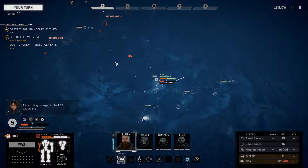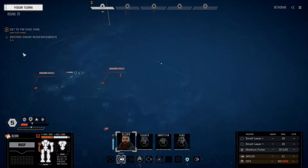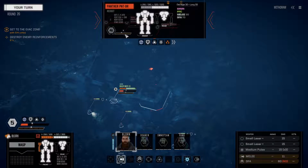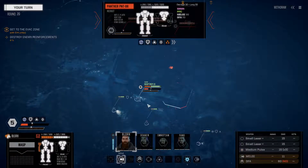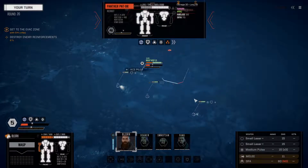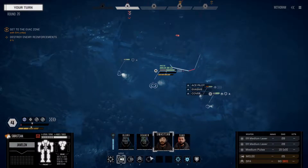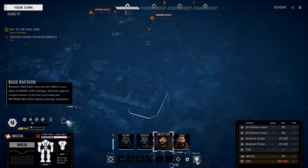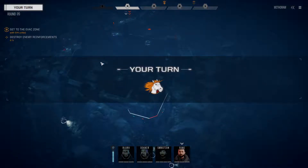Of course the extraction zone is behind the enemies. Christ alive - a Panther. We don't want to deal with that. What we will do is put you in the low ground, and we'll hope the majority of the enemies circle their way around the left side of the compound.